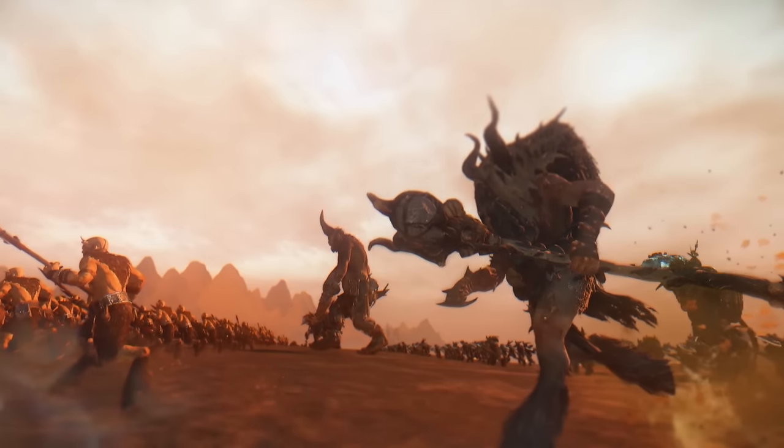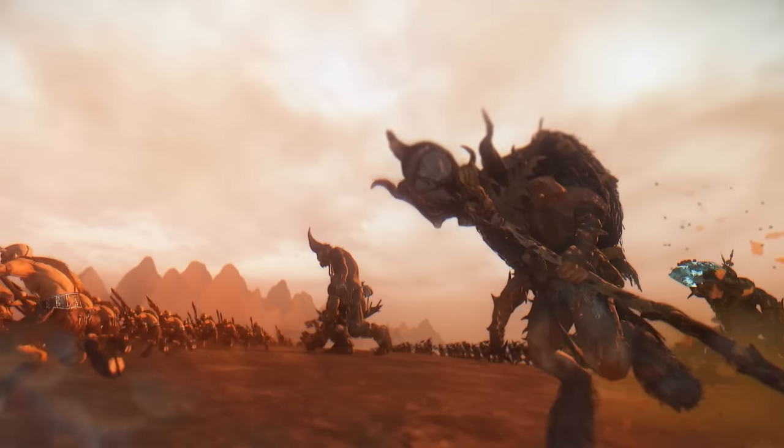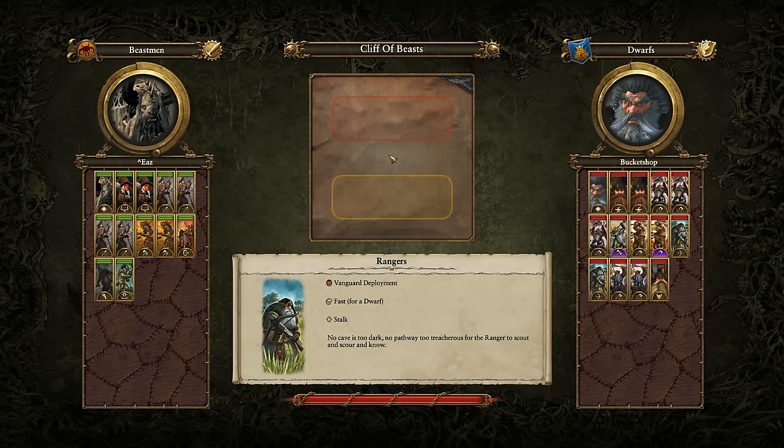Hey everybody, it's PartyElite with another episode of Total Breakdown. This one was sent in by Ys as he leads the Beastmen to battle against Bucket Shop's Dwarfs. The Beastmen come in with Morgur in charge, alongside two Gorbals, four units of Ungor Spearmen, two units of Bestigore, a Razorgore Chariot, a Giant, and a Cygore. The Dwarfs come in with Grumbrindal in charge, alongside two Runesmiths, three units of Longbeards, the Grumbling Guard, a unit of Slayers, the Dragonback Slayers, two units of Rangers, two units of Dwarf Warriors ranked up to Rank 1, and a Thane.